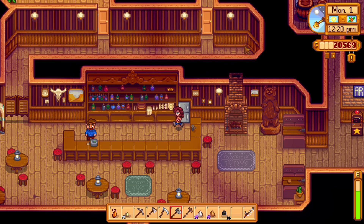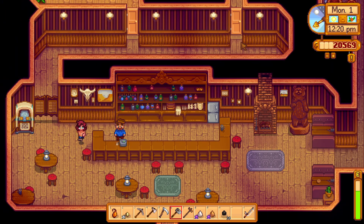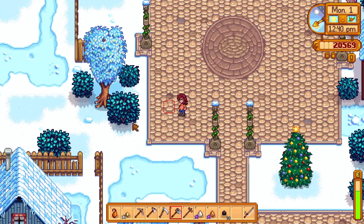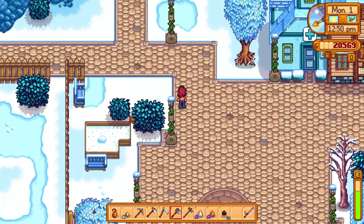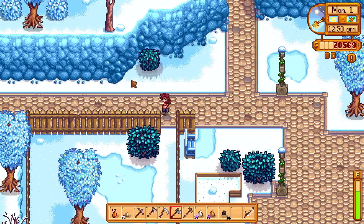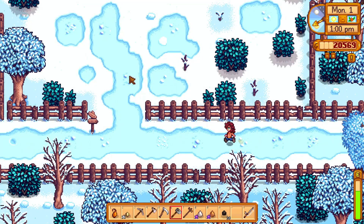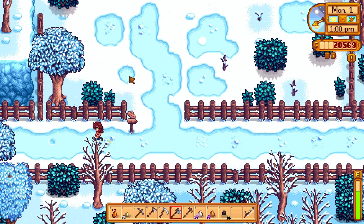We have enough we could get the deluxe coop! We'll have like five hundred left over, so maybe we do it. We need 500 wood and 200 stone. I really want to get the automatic feeder because if I don't, I know I'm going to forget and the animals are going to be very mad at me. I don't want angry animals!